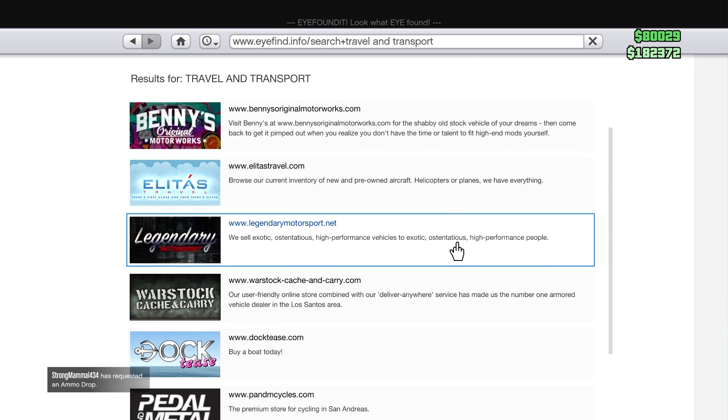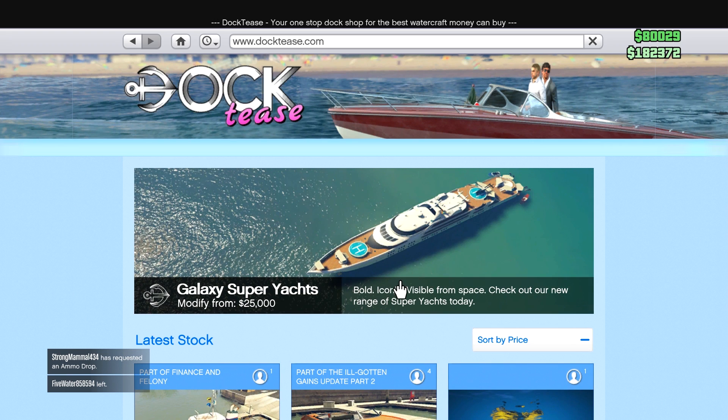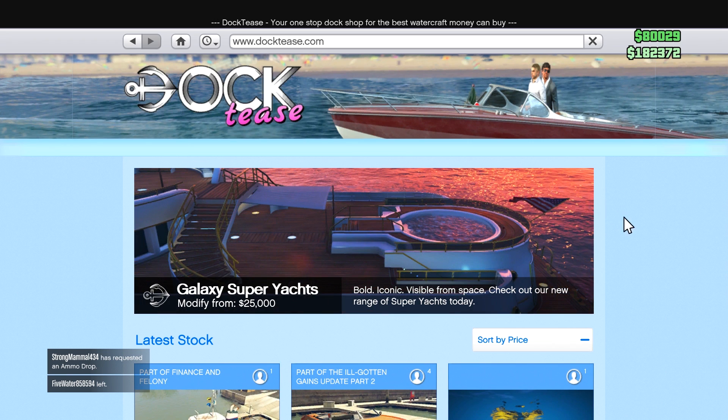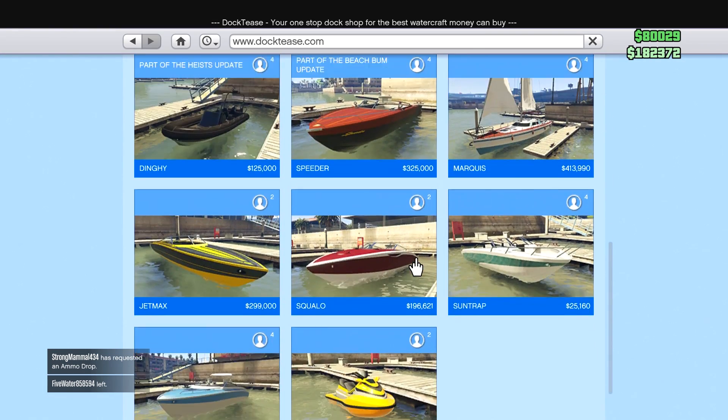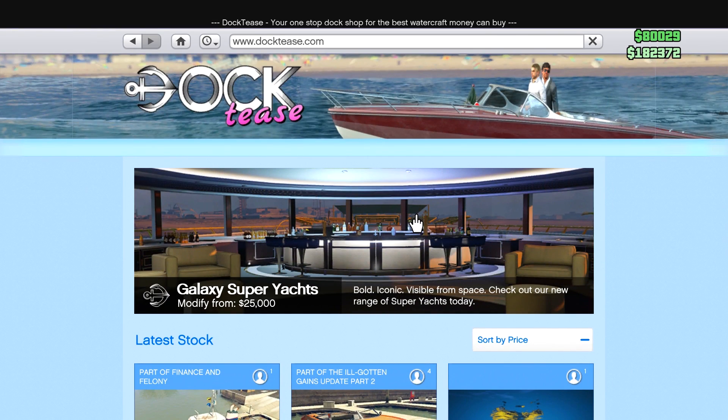Now you'll see this huge banner saying Galaxy Super Yachts and all these yachts. There's a whole bunch of boats down here, but if you want the yacht, the actual big boat, you're going to want to go here, click A on that banner, and click 'Start Purchasing Your Yacht.'